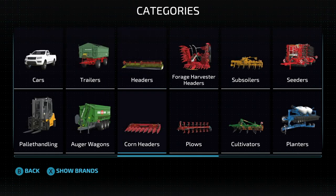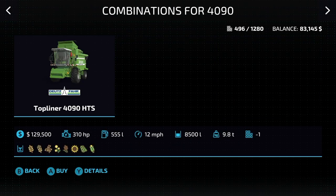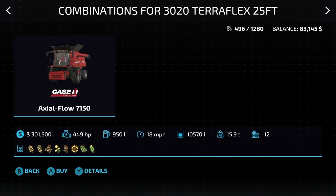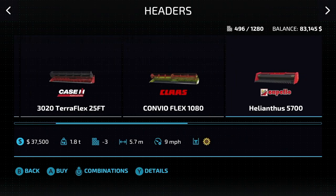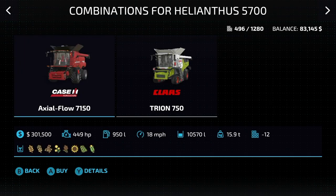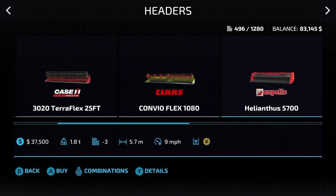Next up is the headers section, and we have seven headers in here, plus corn heads as well, each corresponding to a different harvester. First up we have the Deutzvar 4090 — hit combinations and it tells you what it goes with, it pairs with our top liner. Next, the Case 3020 Teraflex, 25 foot, 7.5 meters at 6 miles an hour, pairs with the X-Flow 7150. Then the Kloss Kavio Flex 1080, 10.8 meters at 6 miles an hour, combos with the Kloss Trion 750 — Trion was brand new to Farming Simulator 22. Next, the Helianthus Kapalio 5700, 5.7 meters at 9 miles an hour, meant to work with both the Case Axleflow or the Trion.